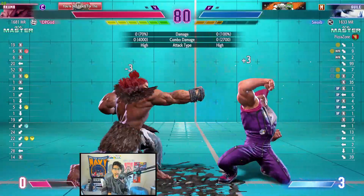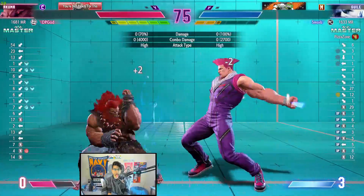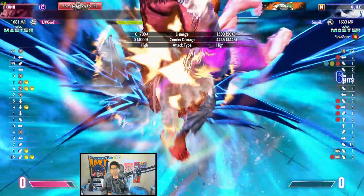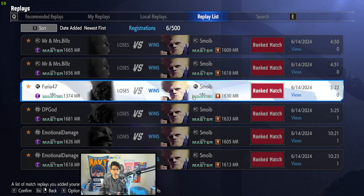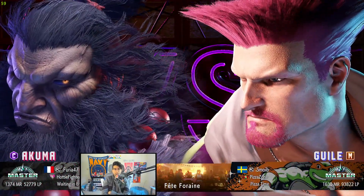This guy parries a lot. Oh — you're dead. Animation — no animation again. Why is he not getting it? If you actually play Guile, why is he no longer getting animation after flash kick? It actually makes no sense.